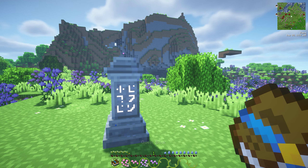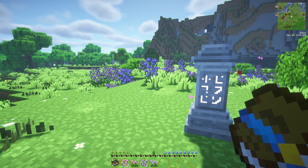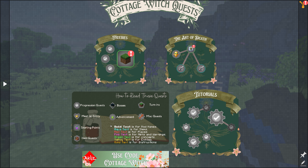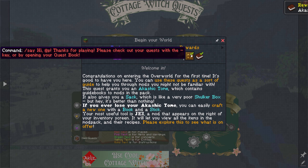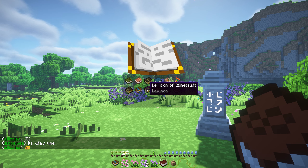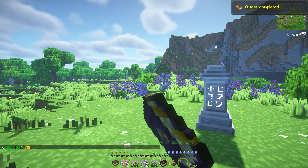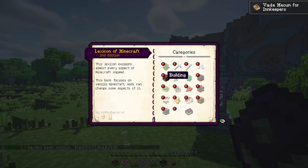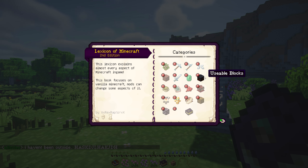One thing about this modpack is it comes with so many quests — you are never gonna run out of things to do. If I open the quest book, there is a bunch of starter quests for me to do. It'll tell you a bit about the modpack and there are all the books for the different mods in the game to help guide you through them. There's even a Lexicon of Minecraft, which tells you about Minecraft — perfect for me.